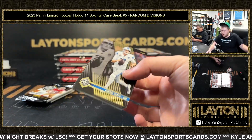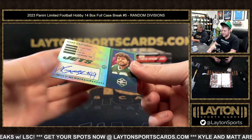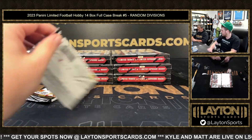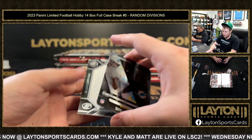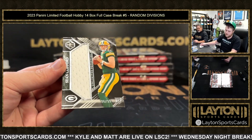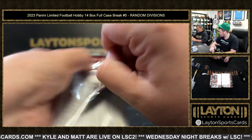Let's get these last four breaks sold out everybody — almost there. Josh Allen and Mark Gastineau to 10, Limited Membership AFC East — he's got the Sean hair going there. Printing plate Jalen Waddle one-of-one, nice one there AFC East, and Sean Clifford NFC North rookie jersey to 299.